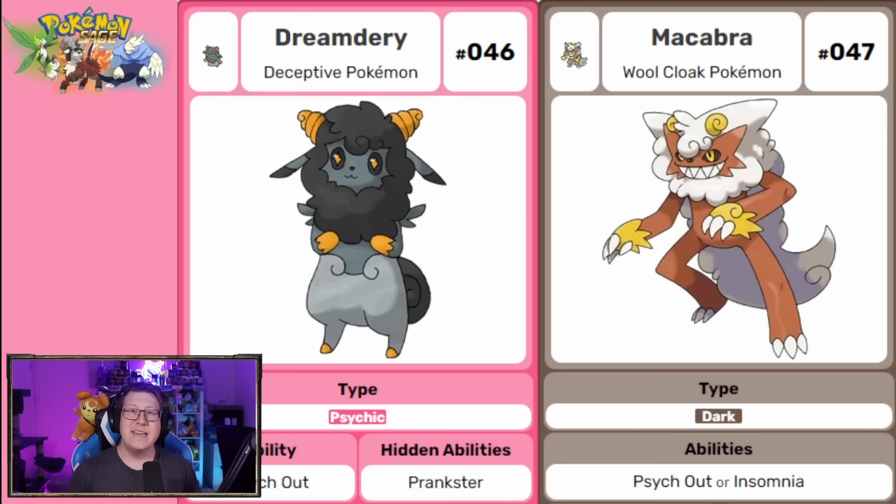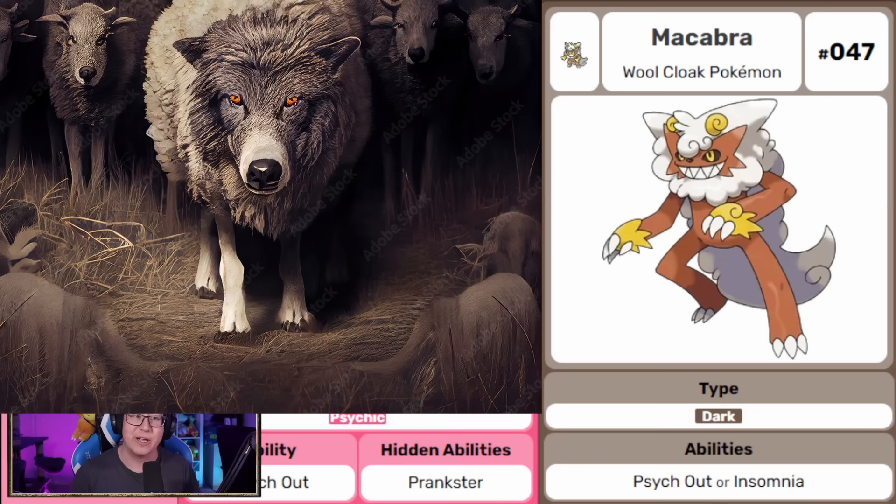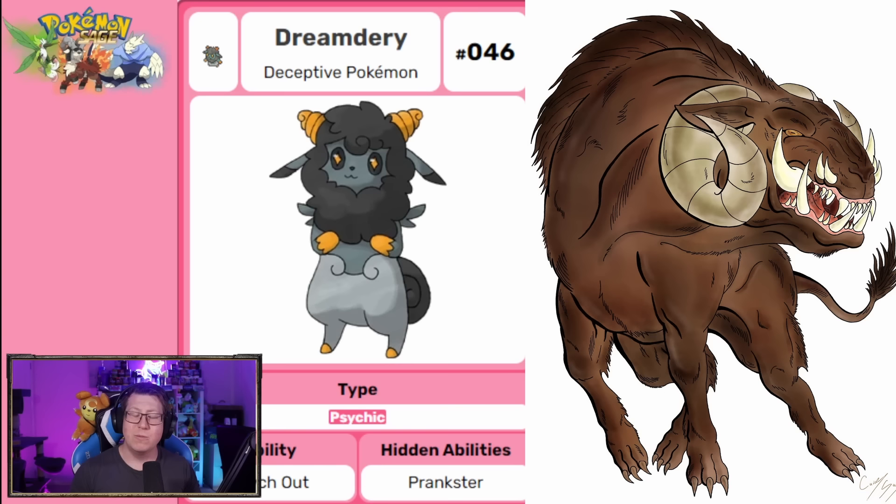Next we have two separate but connected Pokemon: Dreamdry, which is a psychic type, and Macabre, which is the dark type — like opposites. Dreamdry is actually based on sheep and counting sheep gone bad, while Macabre is like a wolf in sheep's clothing. Dreamdry is also based on the AoAo, a mythological tale from South America about a sheep that is very evil and actually eats humans.